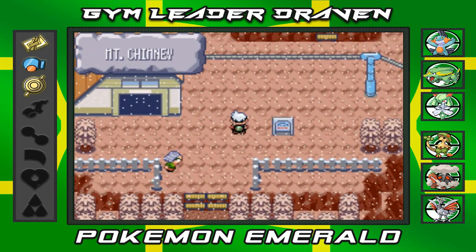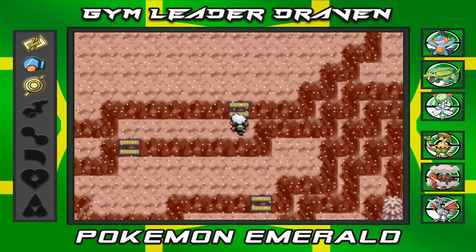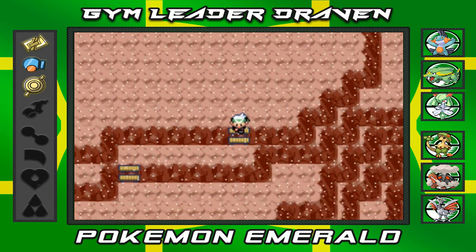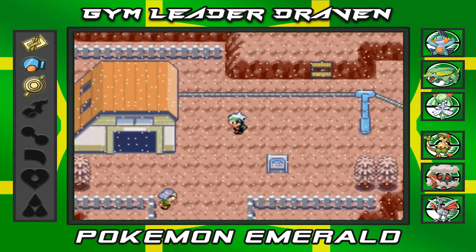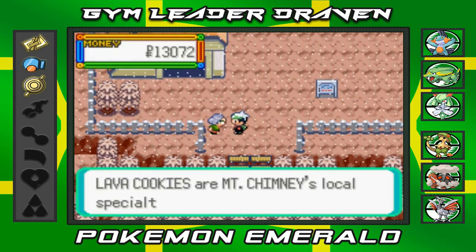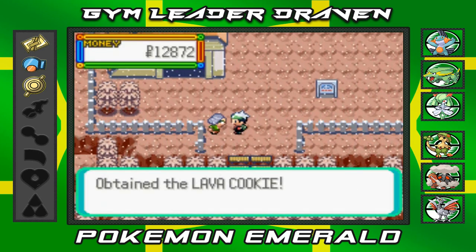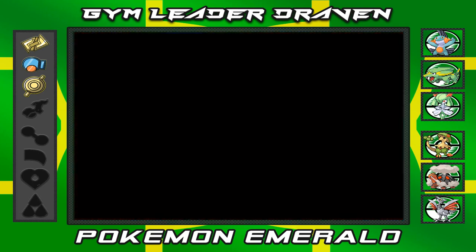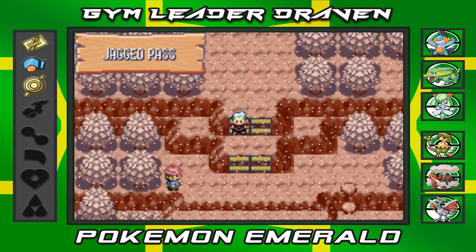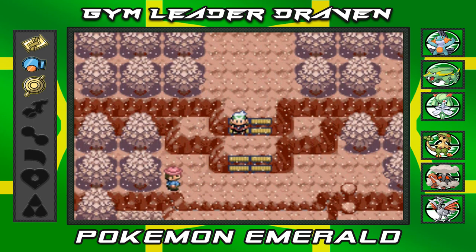Mount Chimney is now a tourist attraction so you can't battle anyone here anymore, though eventually you'll find them again. Right here at the entrance to Jagged Pass there's a lady who sells you a Lava Cookie, which heals any status condition from your Pokémon. Now we're heading into Jagged Pass.